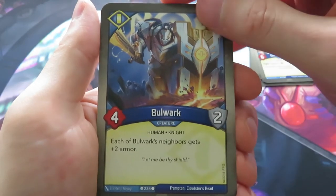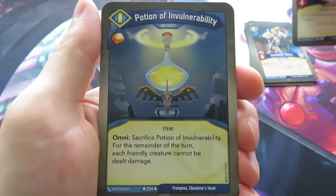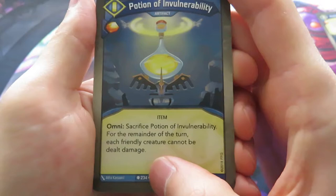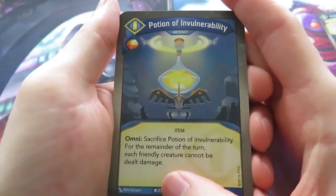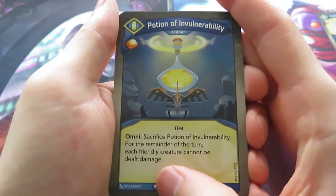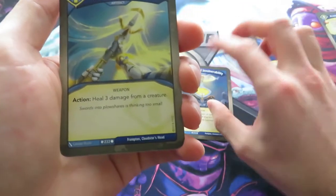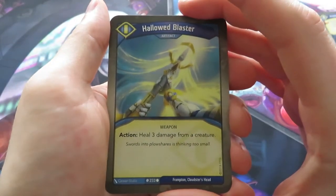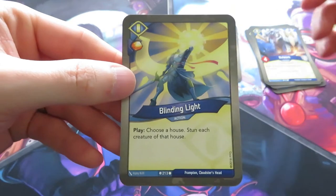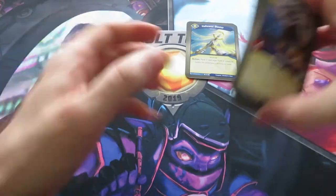We've got a Bulwark — we can give some extra armor to Bulwark's neighbors. Ooh, a Potion of Invulnerability. It's an artifact and gives you one Amber. It's an Omni, so that's important — you can use it with other houses too. Sacrifice Potion of Invulnerability: for the remainder of the turn, each friendly creature cannot be dealt damage. That is very nice. Another artifact, a Hallowed Blaster — you can use it as an action to heal three damage from a creature. And the final one is a Blinding Light: we get an Amber and we can choose a house to stun each creature of that house.